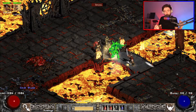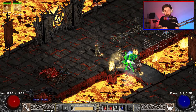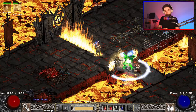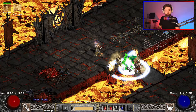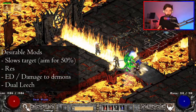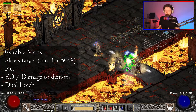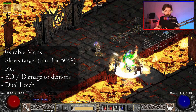The core of this build is centered around slowing your target enough such that they don't kill your Valkyries and decoys fast enough to get to you, thus giving you time to kill them with Guided Arrow. The item stats that you're looking for is to be able to stack 50% slows target with all of your items. There are multiple ways to do this of course.